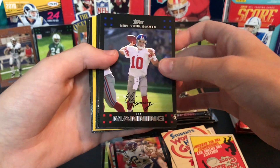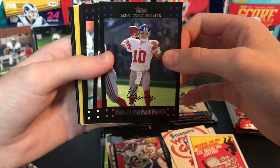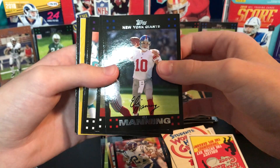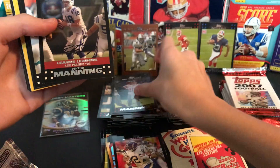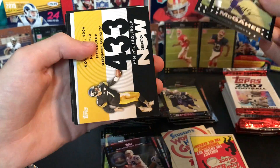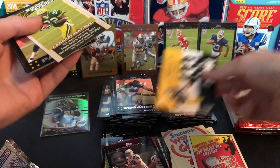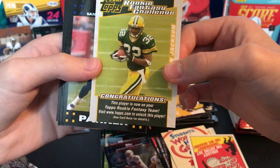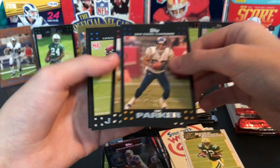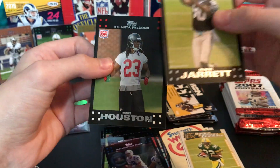I watch this channel called Purple FTW podcast — it's a Vikings-focused YouTube channel, I've been watching him a lot to keep up on my Vikings news. Really good channel, you should check it out if you like the Vikings. Manning Paid League Leaders — that's sweet. Willie McGahee, Alge Crumpler, Brandon Jackson, Eric Parker, Cato June, Dwayne Jarrett — I've got an auto of him from that terrible eBay hot pack — and Chris Houston.